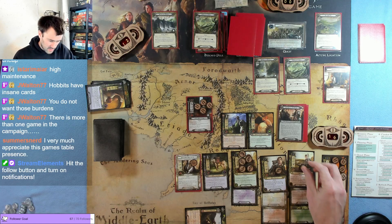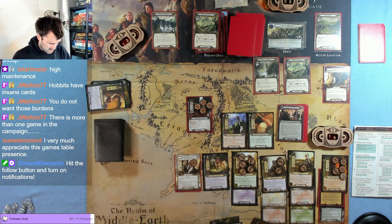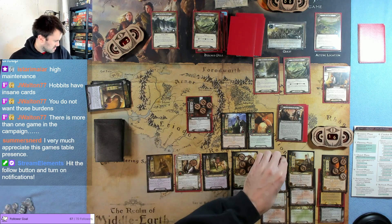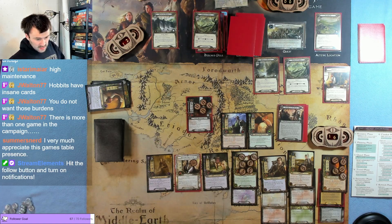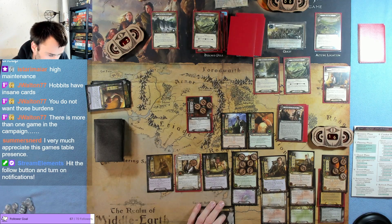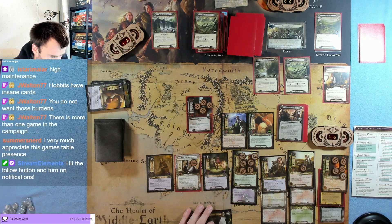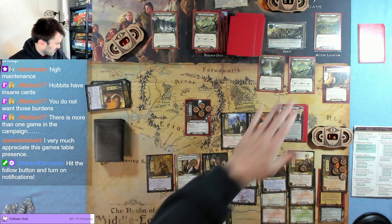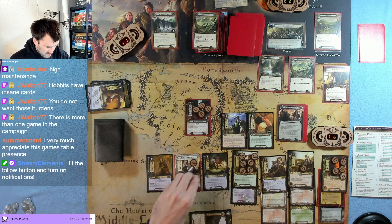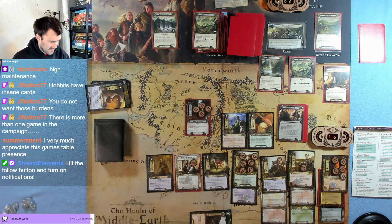The Witch King already has one ring, one, one, one. Draw a card — Háma. Háma can be a blocker. We'll play Háma and exhaust this to put two more progress onto the location. Race to Rivendell — at least one Nazgul in play. We're still doing all right — four progress on there. Let's quest for three, four, five, six, seven, eight, nine — we'll do nine because I've gotta make sure I can deal with the Witch King.